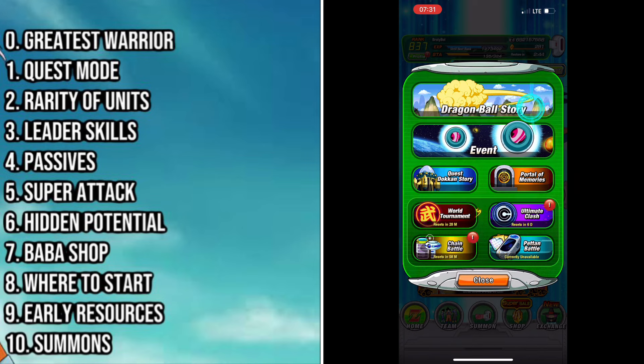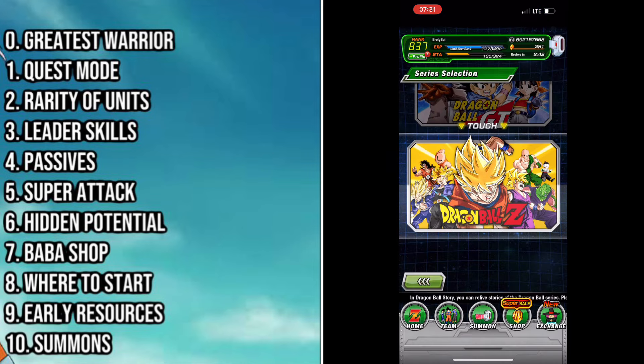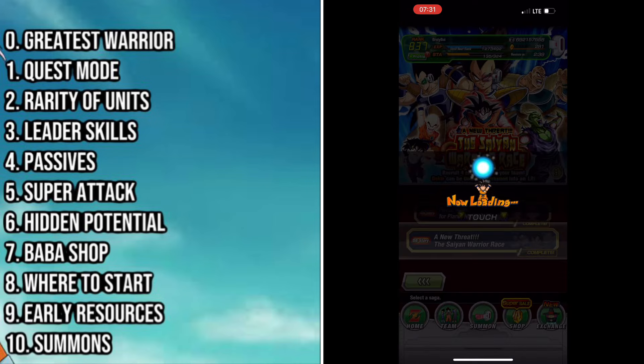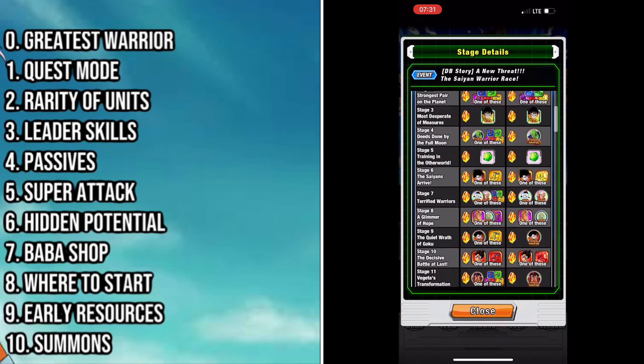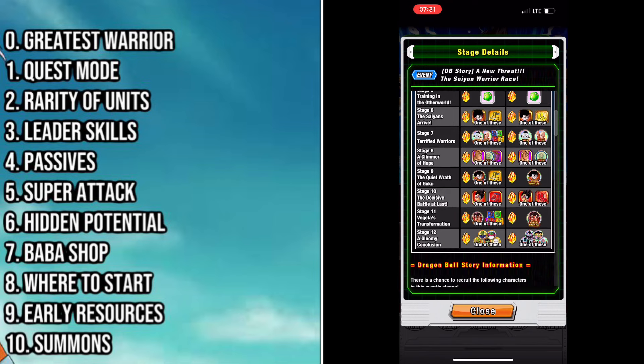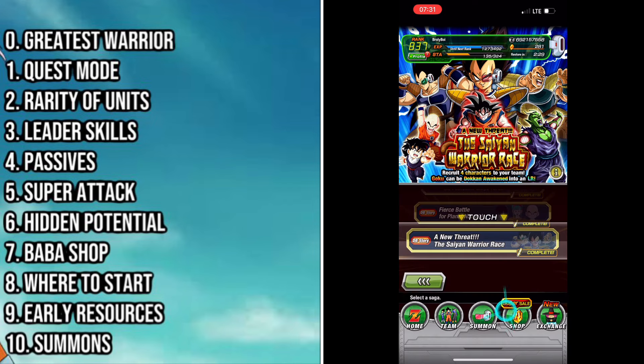There can be times where you make mistakes and don't manage to follow the missions properly — it's a question I get a lot. So if you need to recover or get extra copies of Goku, go to the Saiyan Attacks DB story event and you'll be able to get the resources you need, including extra copies of Goku and his awakening medals, should you make a mistake somewhere along the lines.